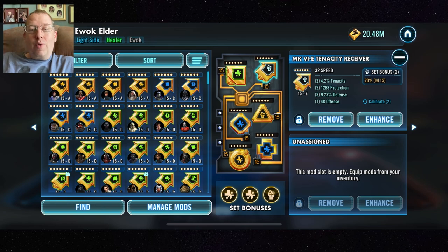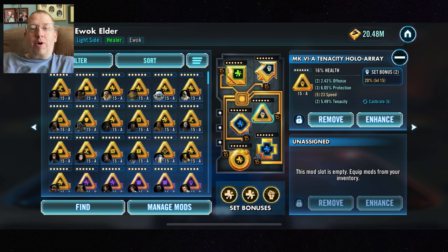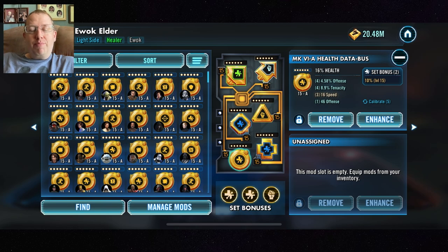For Ewok Elder I have one Tenacity set and two Health sets, but I almost wish I had two Tenacity sets on him. If he gets dazed or stunned, things start to fall apart — he is your primary driver of turn meter.